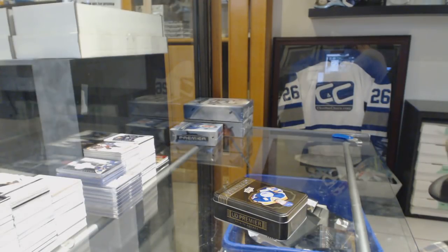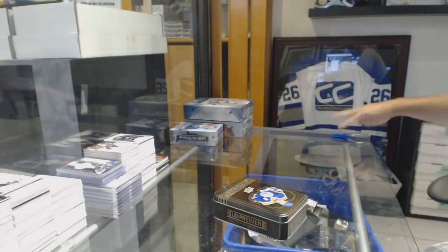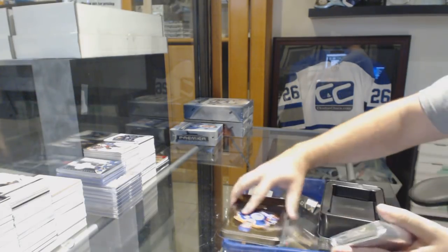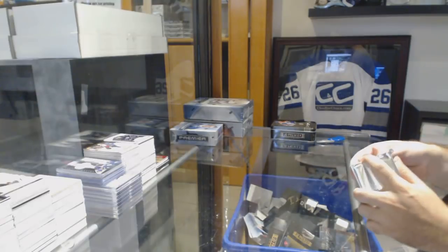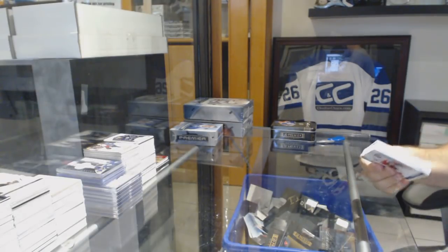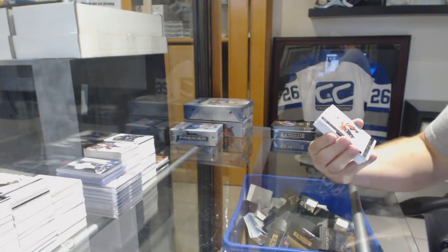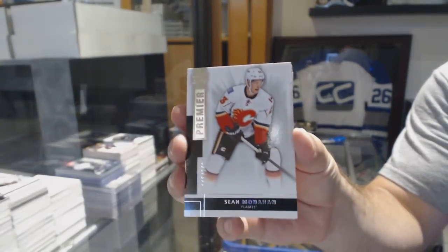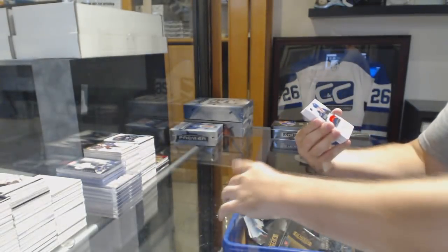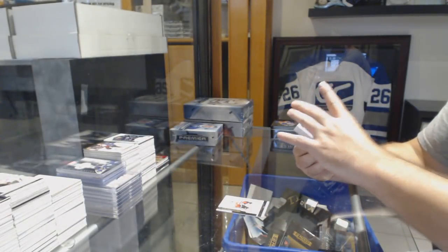All right ladies and gentlemen. We have four boxes to get a big Leaf card or just a Leaf card, obviously. For the Calgary Flames, 2.49 — Sean Monaghan. For the Blue Jackets to 2.99 — Marco Dano.